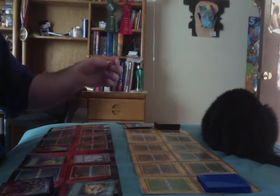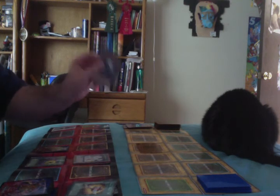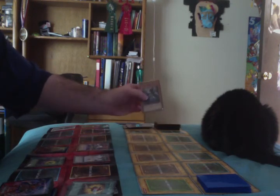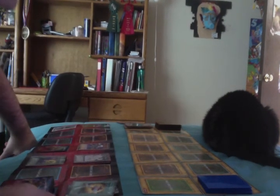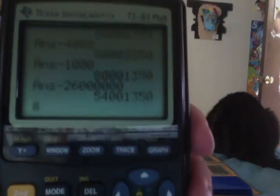Synchro deck draws — they can't do anything except set a monster and end their turn. Rock deck draws and plays Go Go Go Golem. Go Go Go Golem attacks — Boost Warrior is dead. Gemknight Pearl attacks directly — 2,600 damage to the Synchro deck.